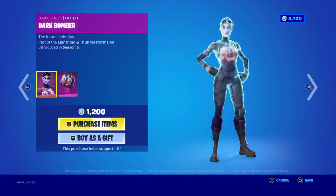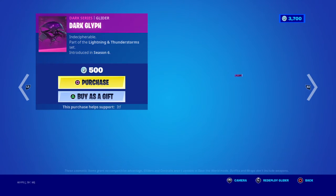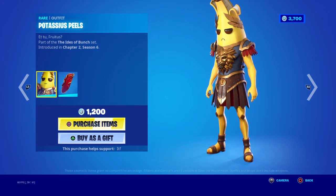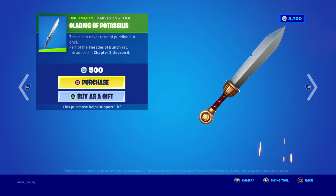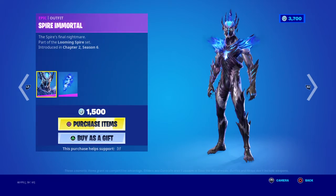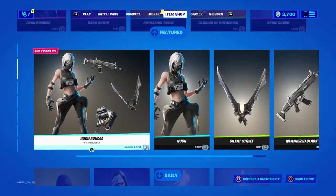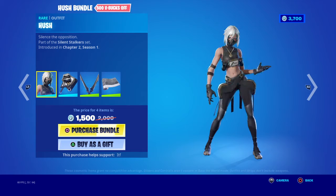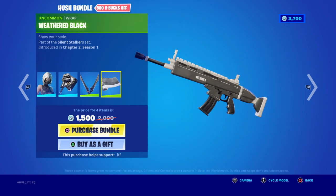Okay, so we have the Dark Bomber skin with Vacuum and Dark Bag. We have the Thunder Crash pickaxe. We have the Dark Glyph glider. We have the Potassium Peels with the Cape of Potassium. We have the Gladiates of Potassium pickaxe. We have the Spire Mortal skin with the Spire's Touch backbling and the Spire Shard pickaxe. Then we have the Hush bundle — the Hush skin with the Black Striped pickaxe, the Silent Striker pickaxe, and the Weathered Black wrap.